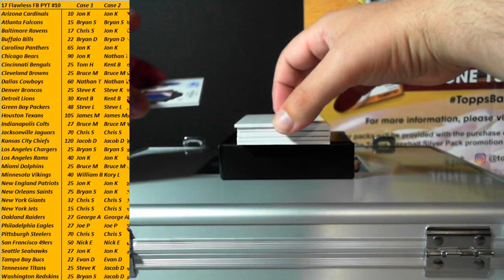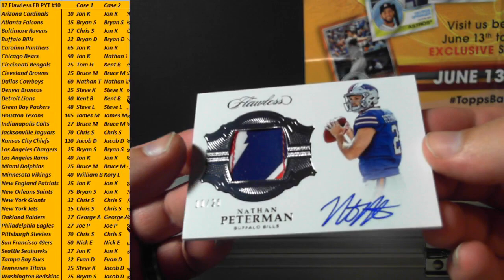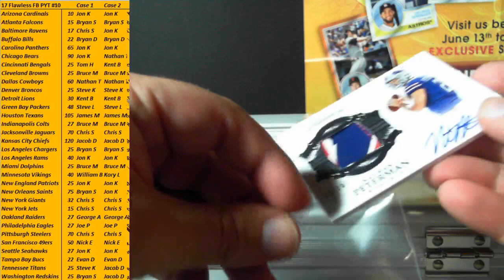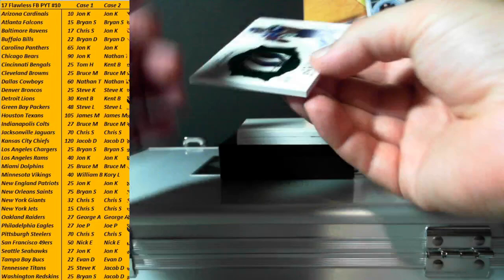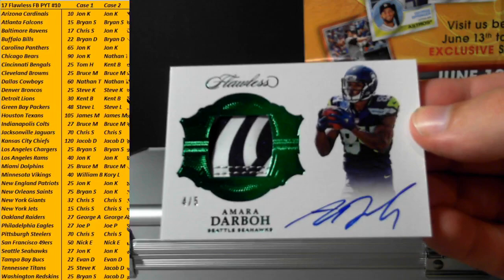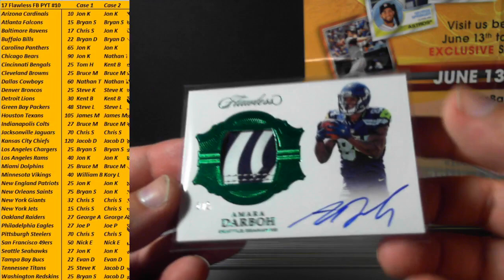First auto — Nathan Peterman, numbered 11 of 20, part of the glove — Signature Gloves for the Bills. Buffalo Bills are Brian D, congrats Brian, first-timer gets the first auto: Nathan Peterman rookie glove auto to 20. Next up, four of five, same thing — glove auto, Amari Darba, four of five for the Seattle Seahawks. That's Jonathan — back-to-back gloves, Darba rookie auto part of the glove, numbered to five, nice emerald. Seattle is on the board.